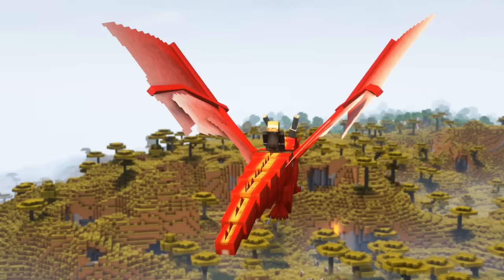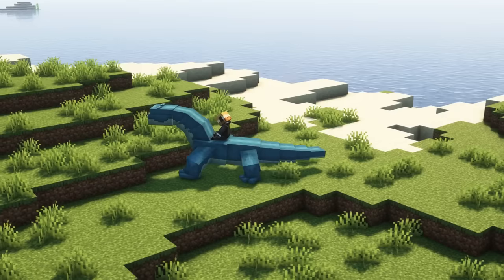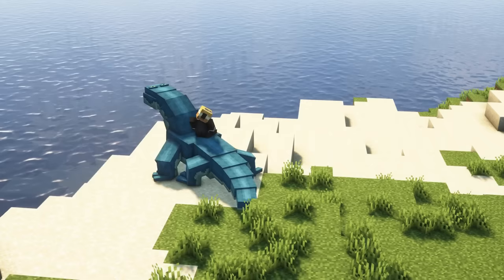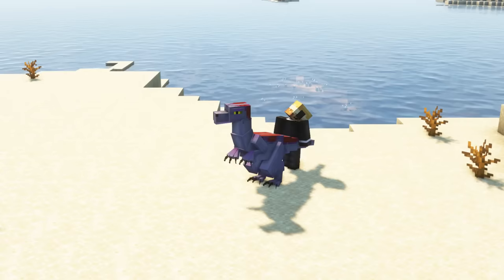Let's start with the basic features. Mounts can be tamed by right clicking them with an empty hand to repeatedly ride them until they stop throwing you off, like with horses. This will most likely take a few attempts before the mount is successfully tamed. Note that some mounts will be hostile and will fight you while you are trying to tame them.